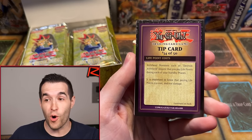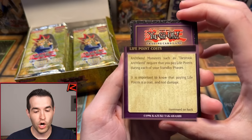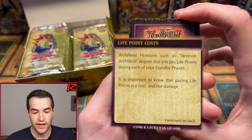Tip card number 34 — Ruxa 34 right off the bat. Let's read it: Archfiend monsters such as Deathstroke Archfiend require that you pay life points during each of your standby phases. It is important to know that paying life points is a cost and not damage. That's interesting — they're telling you about cost versus damage early on in Yu-Gi-Oh! I like that.